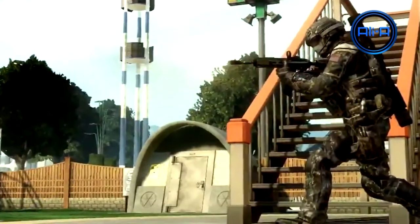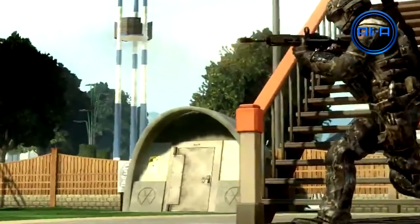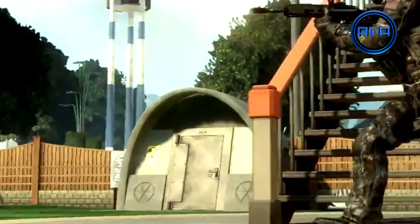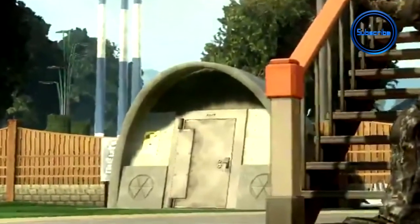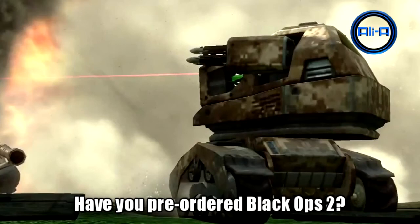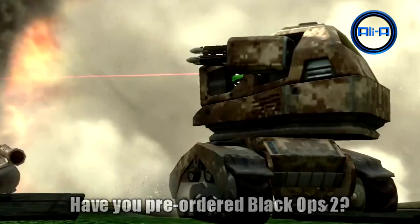Next up we get a ground shot of that bunker I was talking about earlier — we'll have to see if it plays any part in the Newtown zombie map or if it's just there for aesthetic appeal. Then the final image shows off one of the drone killstreaks — I believe this is the AGR drone, which can be controlled or left as a fully automatic AI-controlled killstreak. It's good fun running around the map shooting at enemies, but they can also be left to their own devices.